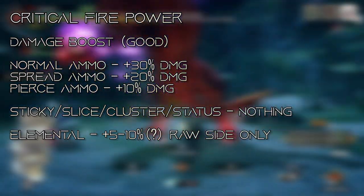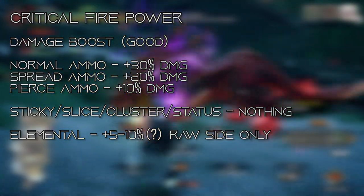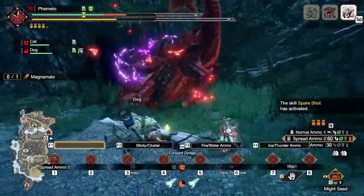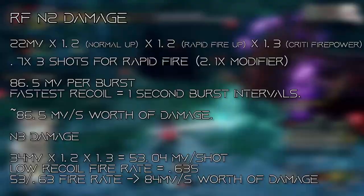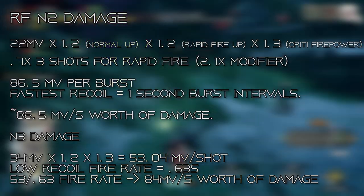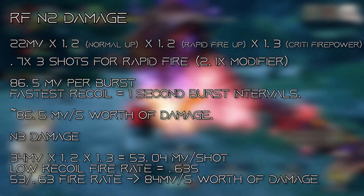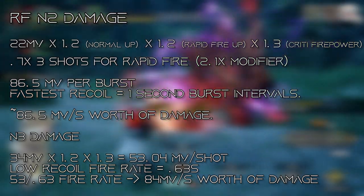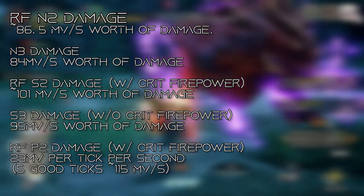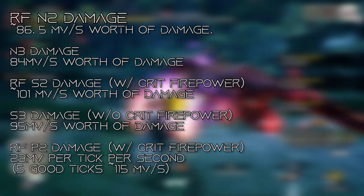With that being said, it's nowhere near the powerhouse we were expecting. Capcom only showed normal ammo in the trailers, so it looked like it was going to be 30% across the board. Now on paper, this is still a great skill since 30% damage for normal ammo and 20% for spread is pretty solid. Normals on paper could compete with spreads in terms of damage, and this would kind of equalize the ammo imbalance between these three raw ammos — though I'm not sure why they didn't just change the motion values instead.